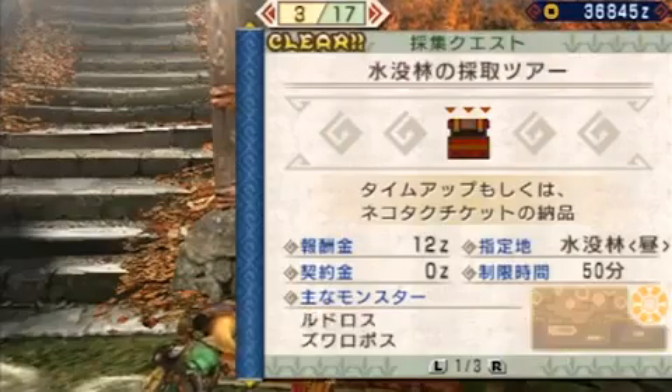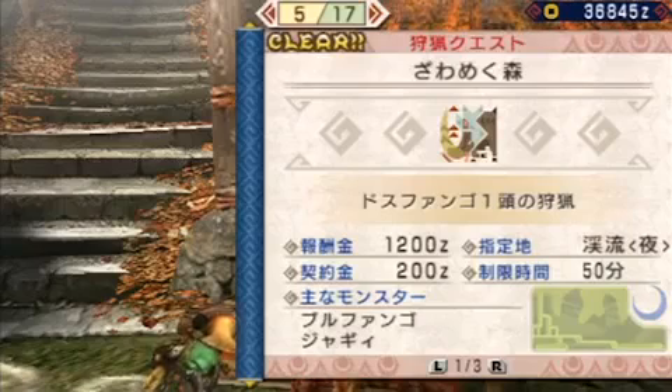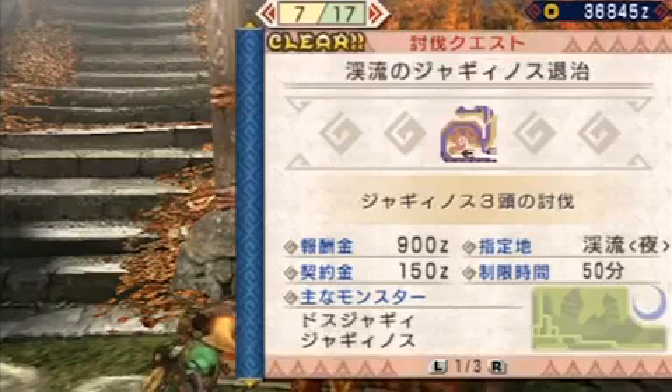If you're having difficulty figuring out what the objectives are for the quests, you can always check the Mindguard forums. They have a great FAQ up for all the different quests, both for the village and for the guild. Definitely go through that.